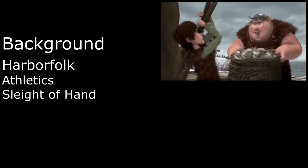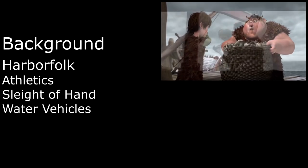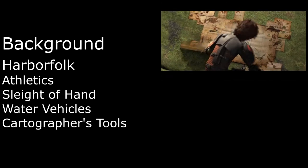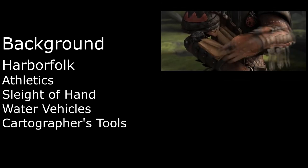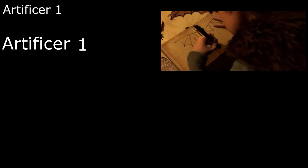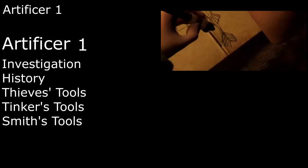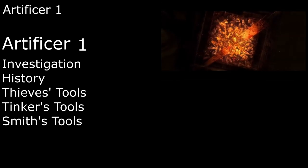Berk is a fishing village, so for our background we use Harbor Folk, giving us proficiency in Athletics and Sleight of Hand as well as with water vehicles and one gaming set — though we'll switch out the gaming set for Cartographer's Tools so we can make maps of all the distant lands we come across. Hiccup is an inventor, so naturally he makes a good Artificer. We get two skills from the Artificer list; I would go with Investigation and History, as well as proficiency with Thieves' Tools, Tinker's Tools, and one set of Artisan's Tools.